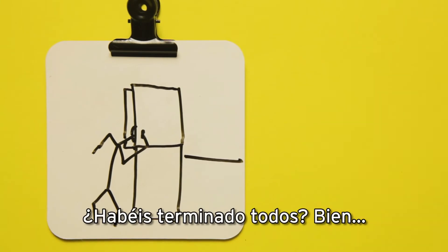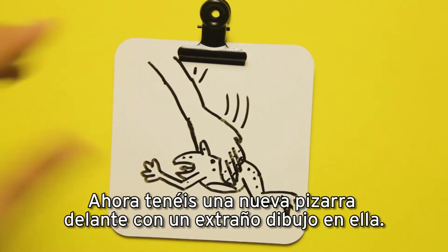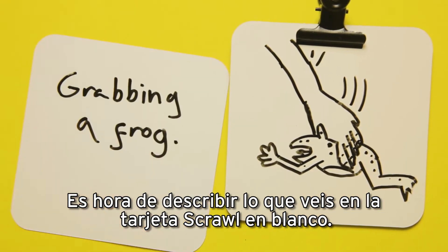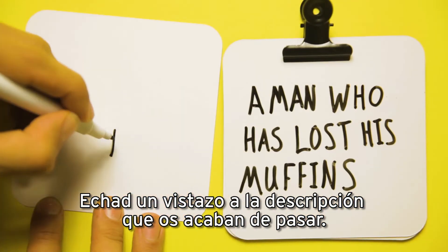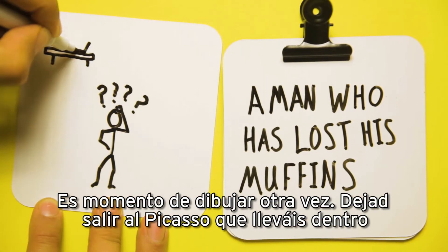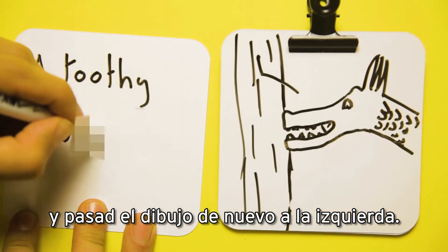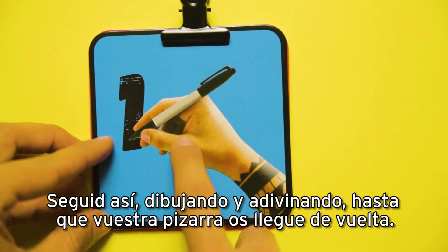Everyone finished? Right, pass your board to the player on your left. You now have a new board before you with a weird doodle on it. Time to describe what you see on a blank Scrawl card. Clip that card over the doodle and pass to the left again. Take a look at the description you've just been handed — it's time to scrawl again. Let your inner Picasso out and pass to the left again. Keep up this pattern of scrawling and describing until your original clipboard returns to you.